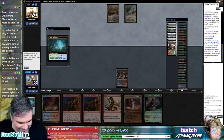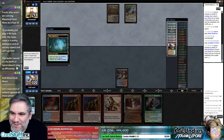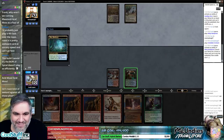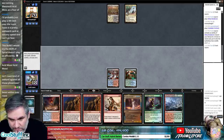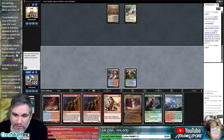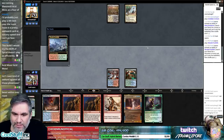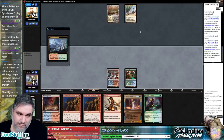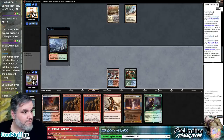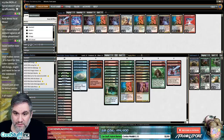Dude, you're totally fogging me out. This is a deck I helped put together with a bunch of fogs in it. Roast is kind of awkward — it could be Lava Coil, I think Lava Coil is also fine. Let's get the Stomping Ground here. With only two Roasts in the deck, we just never find it — it's not that big of a deal.